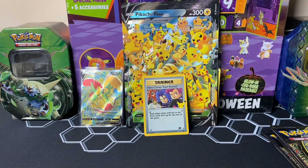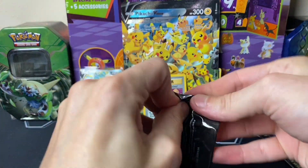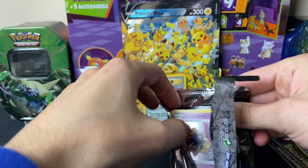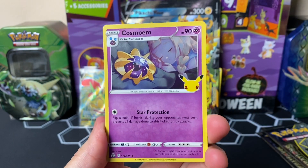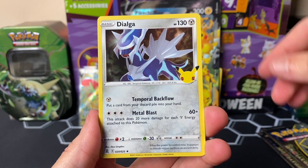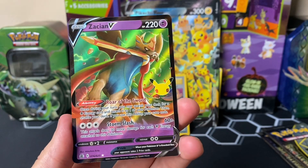We got two hits out of the TCG packs. We already got a classic card out of the Celebrations set, so let's see if we can finish strong with another classic hit — or if we can miraculously pull that gold Mew, I'll be so happy. We got Cosmog or Cosmoem, Dialga, Palkia, and a Zacian V. Not too bad — still have two more packs to go.